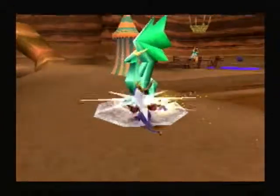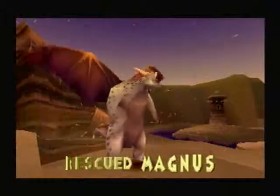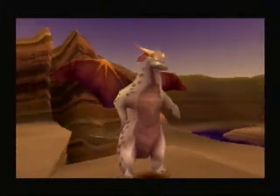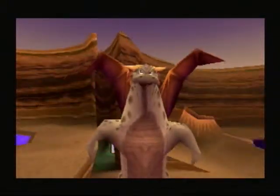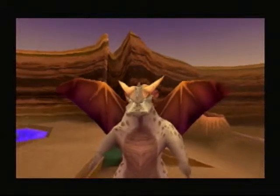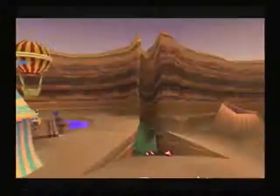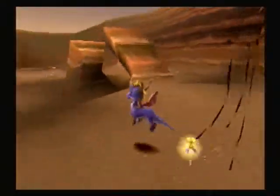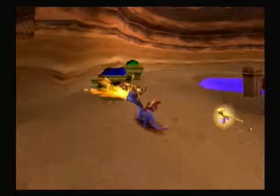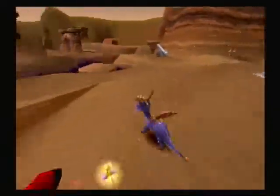We've got a dragon, and the balloonist guy's over here. 'Sparks the Dragonfly has been doing a good job protecting you. Make sure to keep him strong by feeding him lots of butterflies.' That dragon's name was Magnus, I think — like Magnus Von Grapple from Mario 2, except no relation of course.